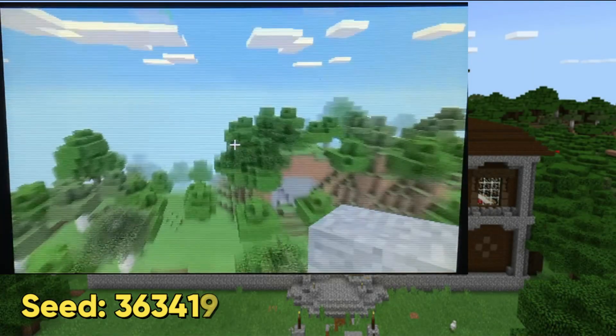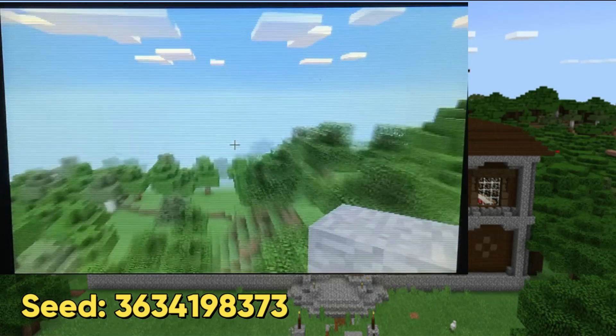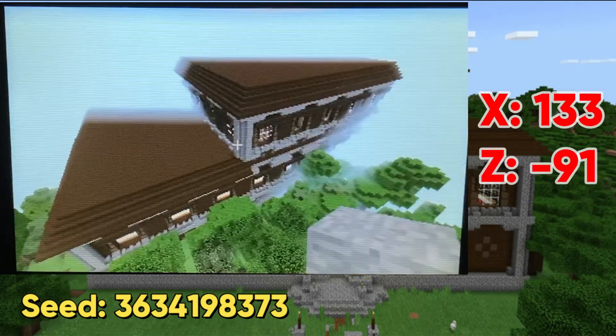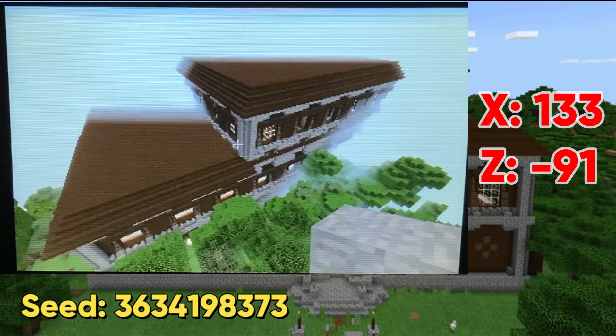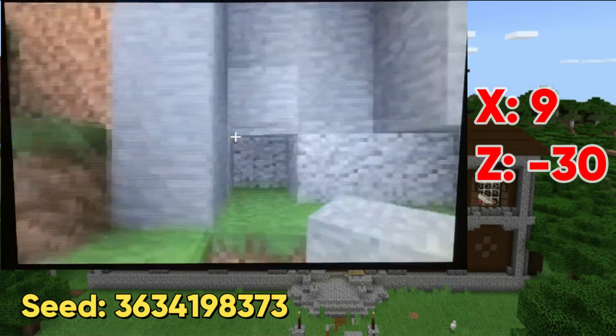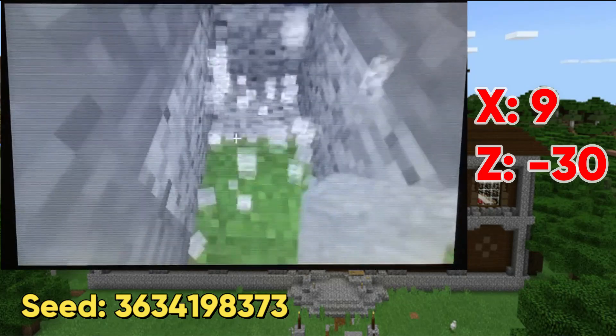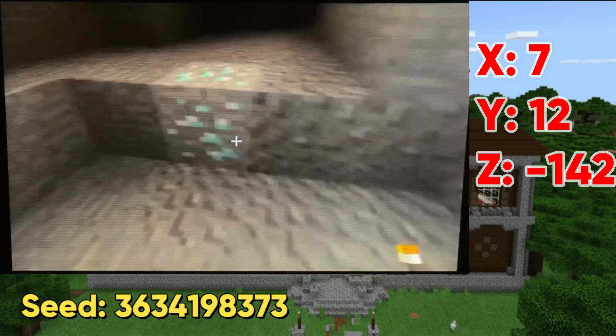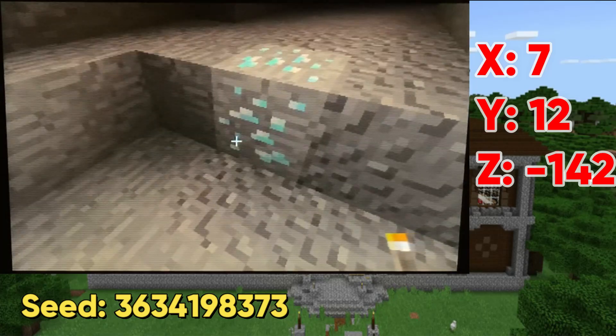The first seed on the list is a seed with a woodland mansion that's very close to spawn. Just a short walk away at these coordinates, you'll find a massive woodland mansion with three floors and a bunch to explore. There's also a mountain cave near spawn at these coordinates, and after digging through the mountain and a short way down the cave, you'll find some diamonds — a small stack to start off your survival world.